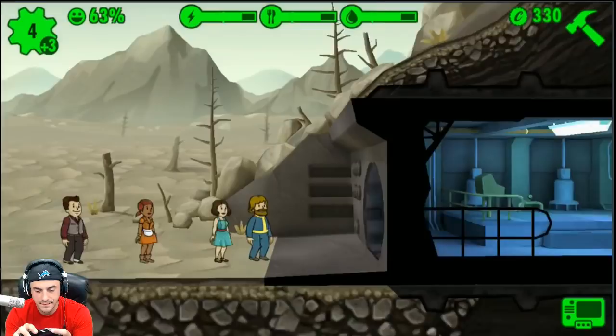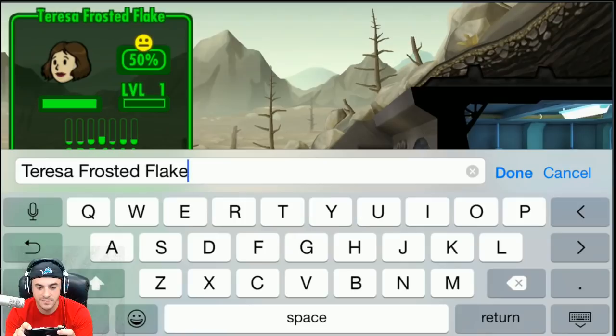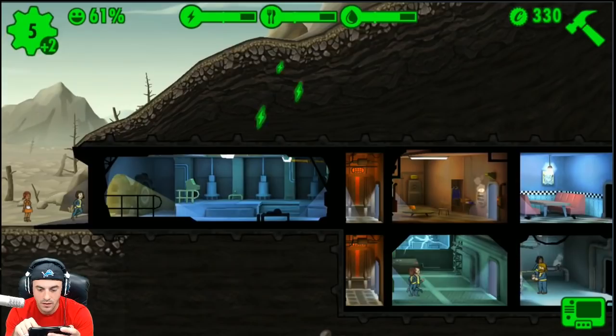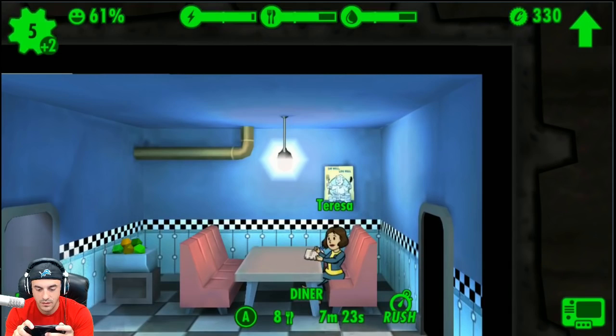Who's up next? Teresa Frost — she looks like she's good at C, which is Charisma. We're going to call her Teresa Frosted Flakes. Upgrade your production rooms to produce more resources — tap the arrow icon in the upper right corner. We want to put her in the diner because she's high in Charisma — she's handling the books there.